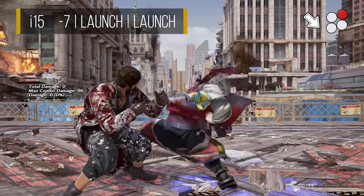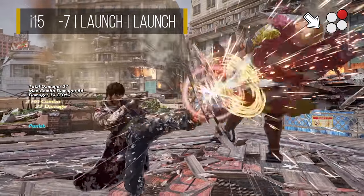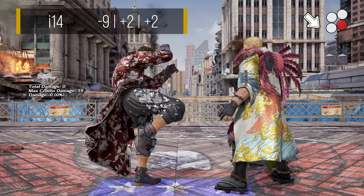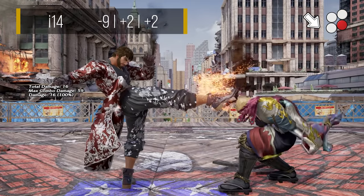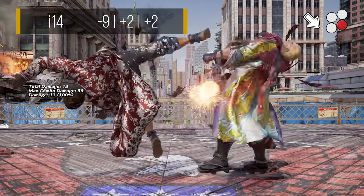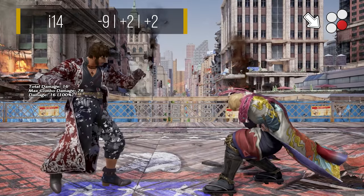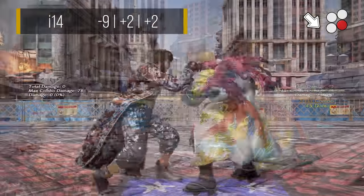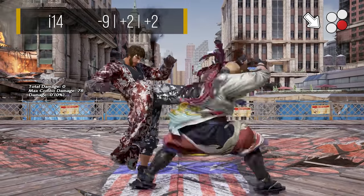Being Shaheen's fastest safe launcher also makes it great as a close range whiff punisher after a sidestep, when you are not 100% sure that the hopkick will connect. Shaheen's df4 is fairly generic. This is a 14 frame mid with decent range, and leaves a nice distance on block to maintain space control or setup for a whiff punish. Unsurprisingly, this isn't super rewarding on hit at only plus 2, and is also very linear, so it's best used to space out opponents that aren't stepping, or as a quick long range round ender.